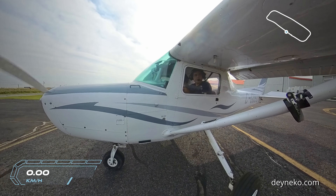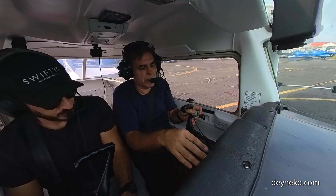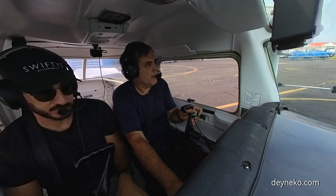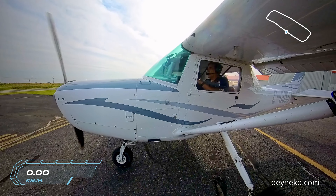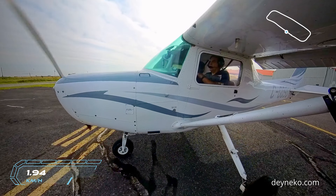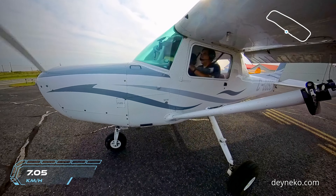Okay cool. So soft field crosswind takeoff — push forward, then pull back, yeah pull back. Just flap standing, exactly. And we keep it until it comes up, exactly, and then ground effect.